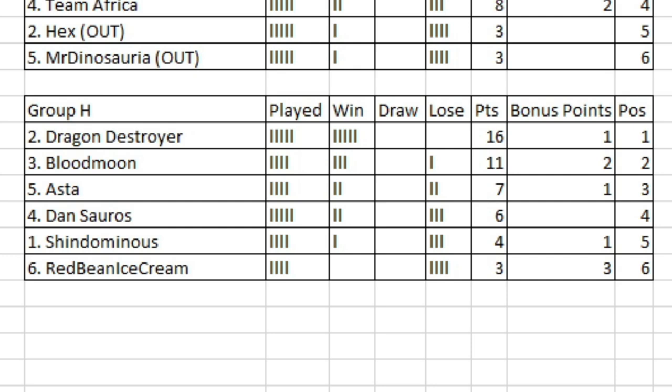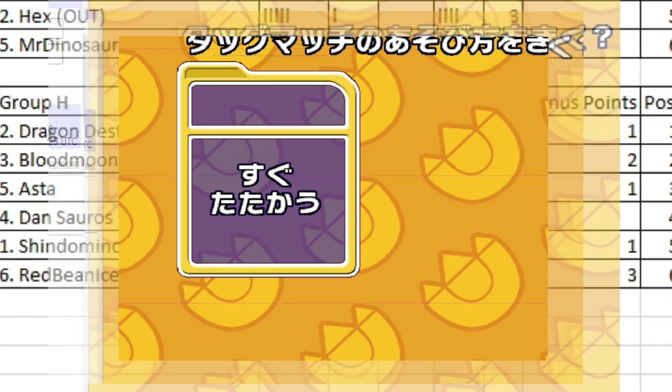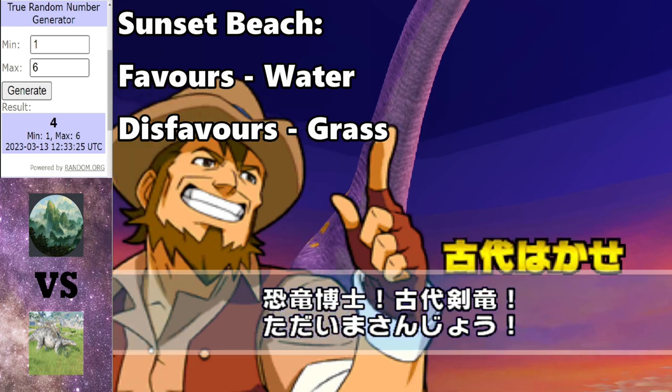Anything for Asta — any form of points will put them through, whether it's a losing bonus point, a draw, a win, or a bonus point win. But a win for Shindominus will put them up to seven points, four points clear of Red Bean Ice Cream, and they have the head-to-head over Red Bean Ice Cream. A win for Shindominus will put them through and knock Dansaurus and Red Bean Ice Cream out of the tournament. This is a big contest.